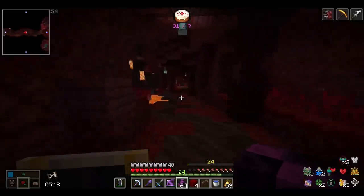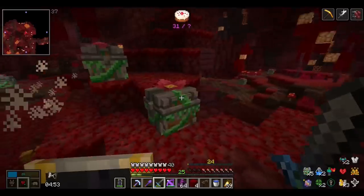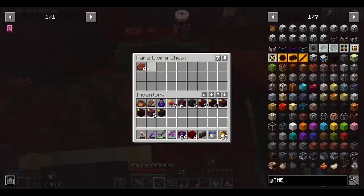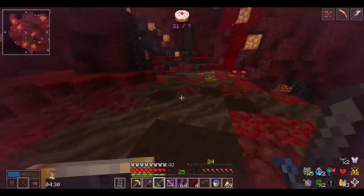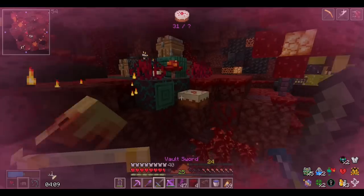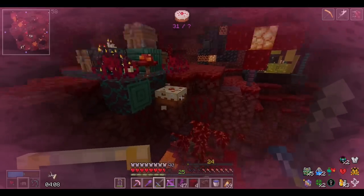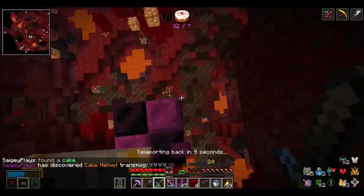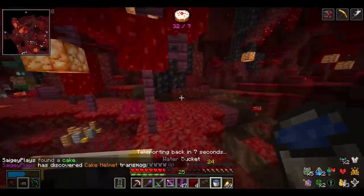I can definitely tell that mana regeneration is a lot lower than normal. One of those chests is trapped. You can press Q, hold it down, and hover over everything to drop items — it's so much quicker. I can see the cake up there — this may actually be the last one we need. And yes, it is! Nice! We even got the cake helmet trans box.